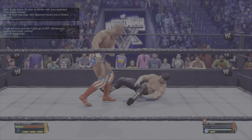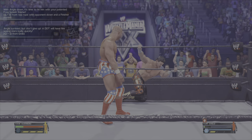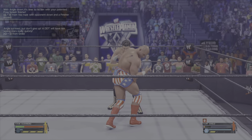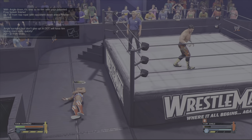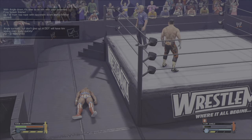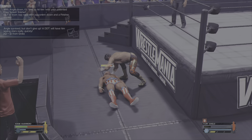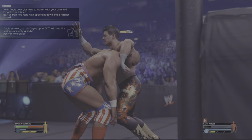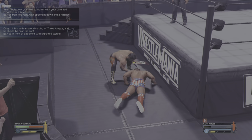Next you want to hit a frog splash, and we also need to hit a DDT — you can do these in any order. Since he's in a good position, I'm going to go for the finisher first. Press L2 to climb up to the top rope and hit your finisher with R2 and X — that will complete the finisher. Then for the DDT, press circle, left stick, and X, and hit him with that big DDT inside or outside the ring.